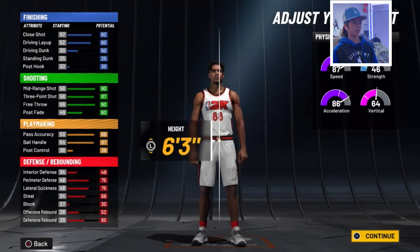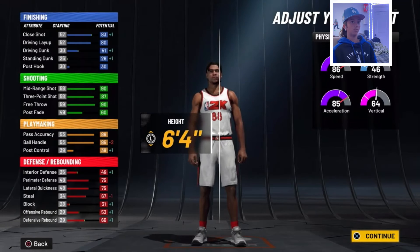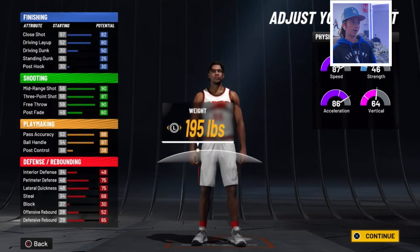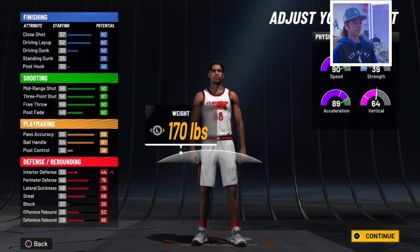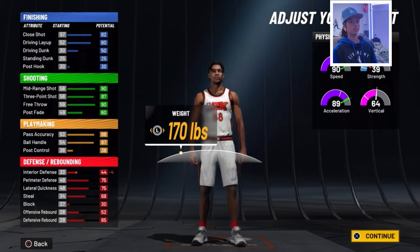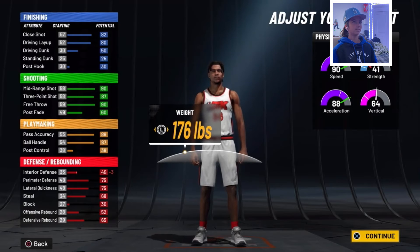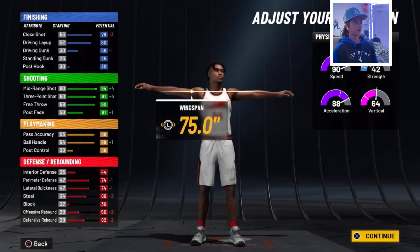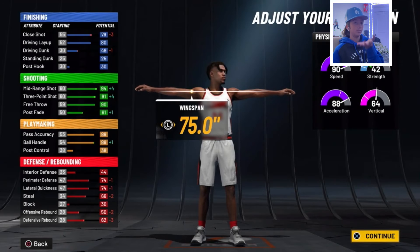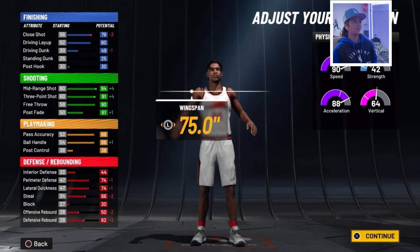Body shape doesn't really matter — I usually just go with fine. For height, you're most likely really going to want to go 6'3", though you could go 6'2" if you really wanted to. I'm going to go with 6'0". You're going to want to go all the way down to minimum weight for more speed. You can honestly probably go to 175 — it really doesn't matter, just gives you some more strength. I went with 170, but probably go with 175. Wingspan, go all the way down to add more shooting and better shooting.